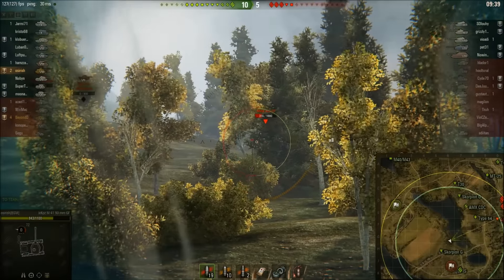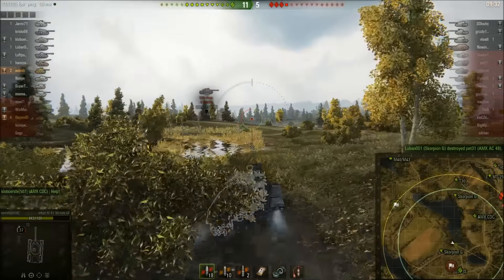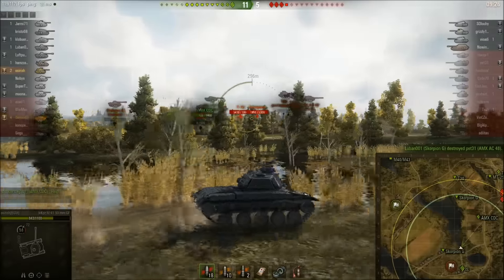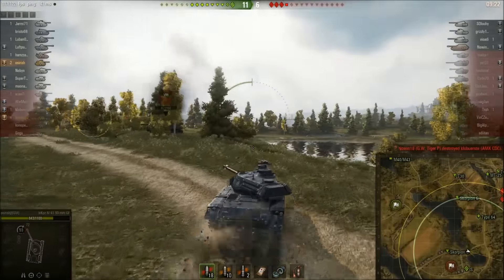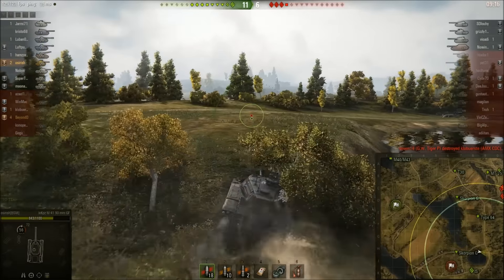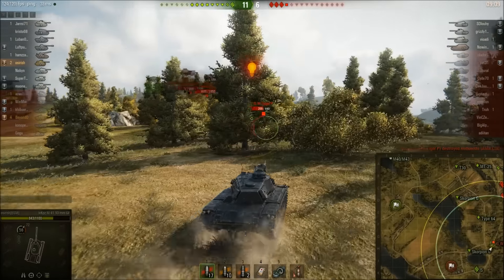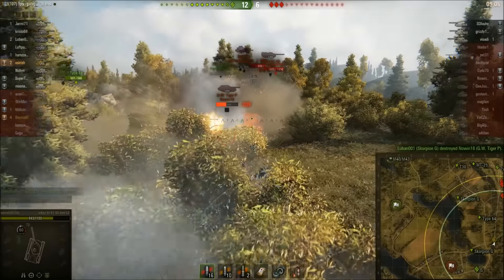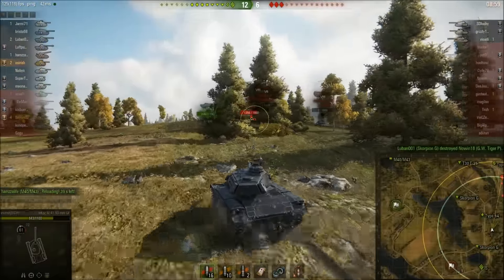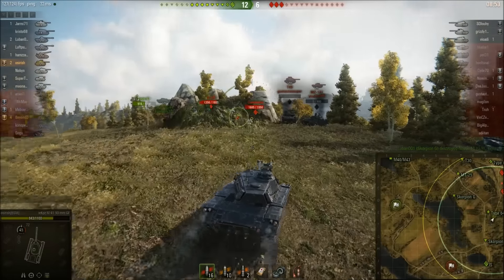I should have dropped off radar now - time to advance and do more damage. Only six enemy tanks left, then five. We know where they all are, it's just a matter of which way their guns are pointing. We get a little damage on a WZ, I know the arty is basically alone, so I decide to go for it since all other tanks are on the zero line.